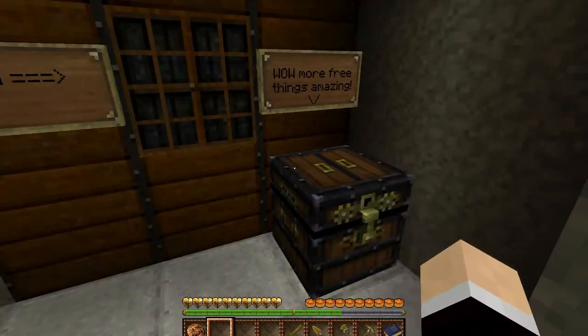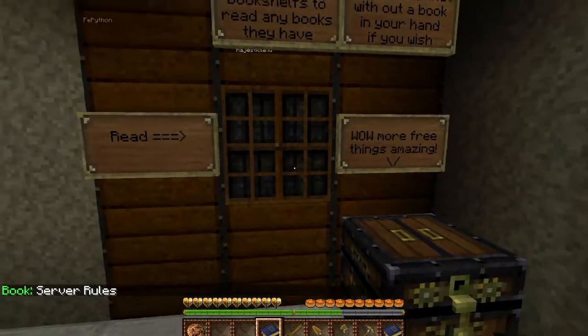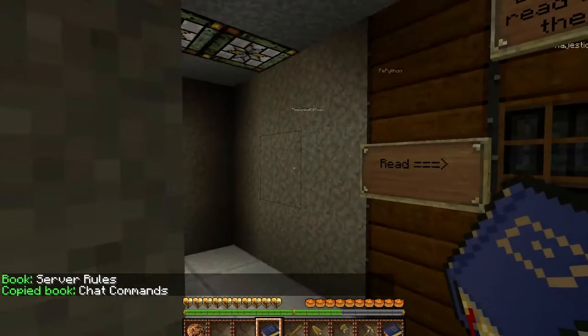Here's another book - go ahead and get it. This is the command chat book. You can right-click while holding the book and it'll tell you all the basic commands for our chat. I'll go ahead and cover the very basics here.